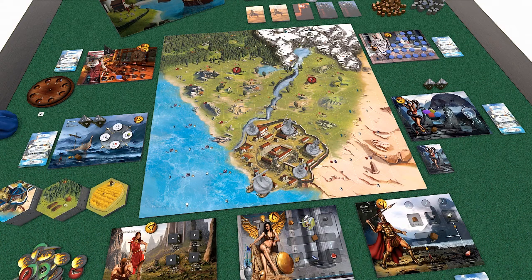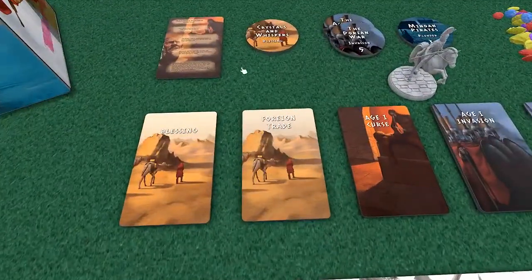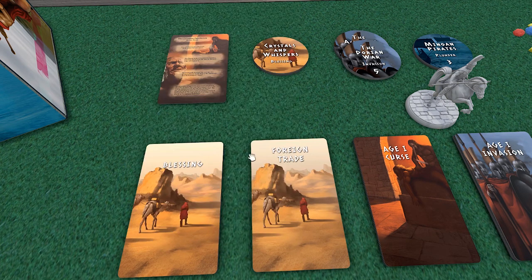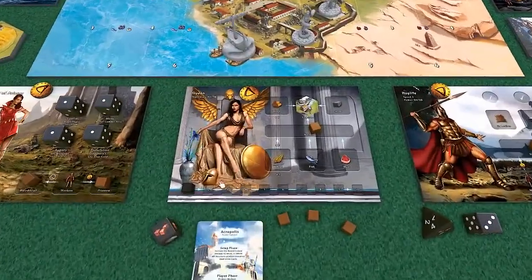This is a default setup for the scenario we're running. I've got two plagues out here and the starting positions for our heroes. The event we have drawn is the Crimson Pestilence. What we need to do to win is discover the cure and possess five algae at the end of the game, which is ten rounds. We keep track with the rounds down here at the Queen - she takes care of that for us.